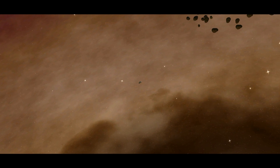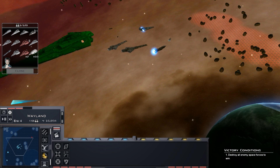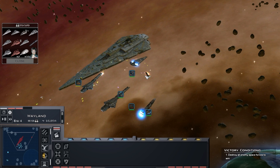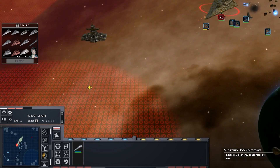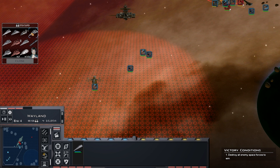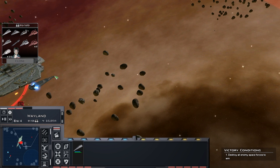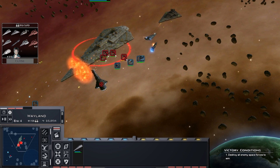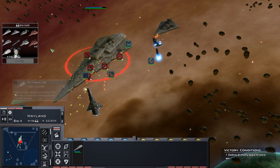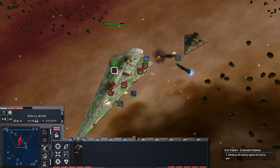We'll still get a good amount done. We're in a good position - two Peltists. Let's send the Vengeance in, which isn't a Vengeance, it's a Bellator, but it's called Vengeance. We'll send it in there. We can put our room annoyance there - they'll be able to take that station out. I don't think we need any more than that interceptor here.